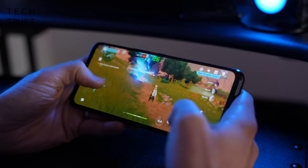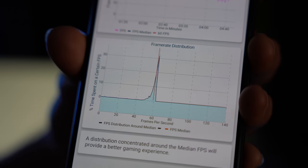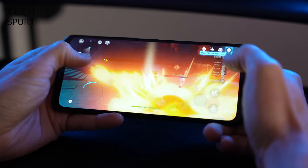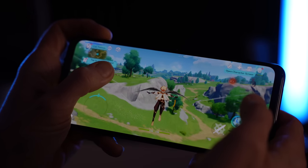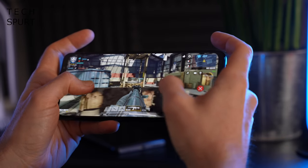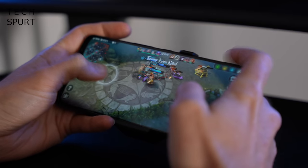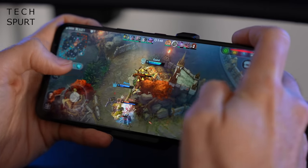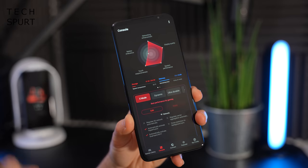Gaming with X Mode active produced very strong performance. In Genshin Impact on the highest possible detail settings, it tends to stick to that 60fps limit with only occasional very brief frame rate dips — a slight judder when charging across the world map — but this never impacted gameplay. CPU usage on the ROG Phone 5 never rose above 50%. Similarly, Call of Duty on high detail and highest frame rate settings maintained a stable frame rate over a lengthy session. Vainglory held a median frame rate of 126fps throughout a full match with near zero fluctuation, looking silky smooth from start to finish.